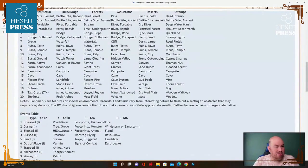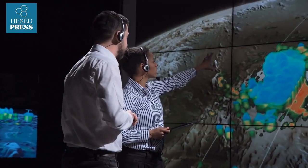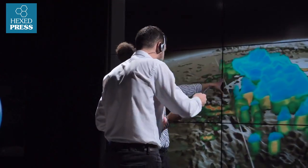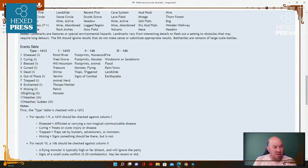The notes explain: landmarks are features of special interest or environmental hazards, ranging from interesting details that flesh out a setting to obstacles that may require long detours. The DM should ignore results that don't make sense or substitute appropriate ones. Battle sites are the remains of large-scale battles. Then we get an events table — the first column is the type, which might be disease, curing, blessed, cursed, dead, out of place, trapped, enchanted, missing, sighting, weather, or sudden weather.